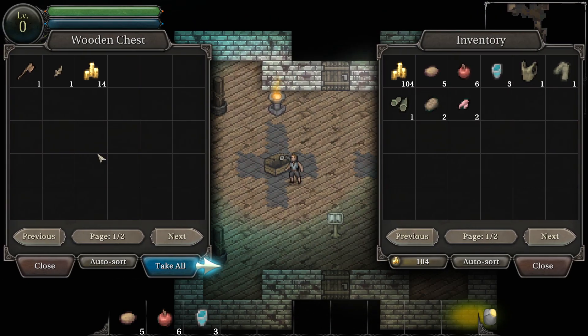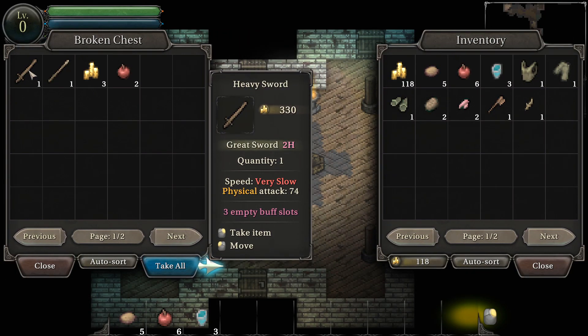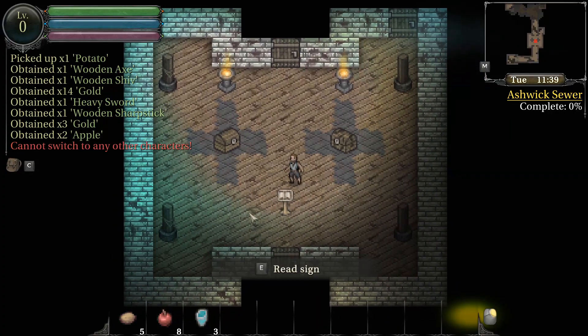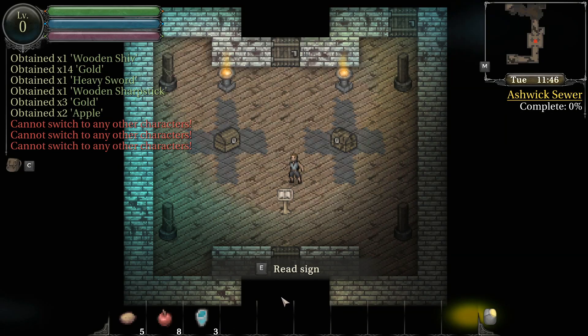We can open a chest — nice. I'm going to take all the things. This one's got a sword inside and also a sharp stick. Is it sharp? It's a polearm? Dude, I can have spears? Well, I'm going to have spears then. I have to.